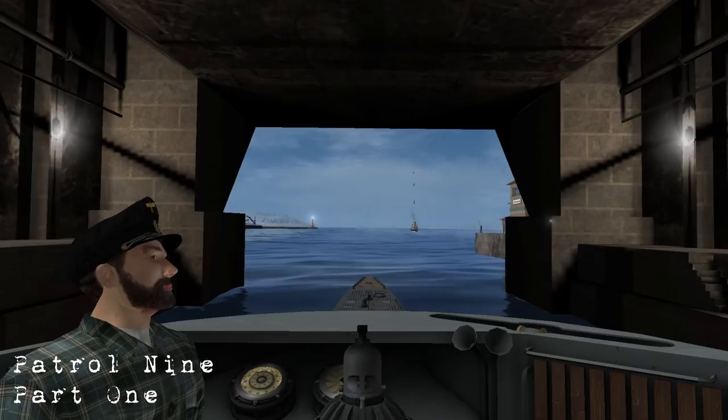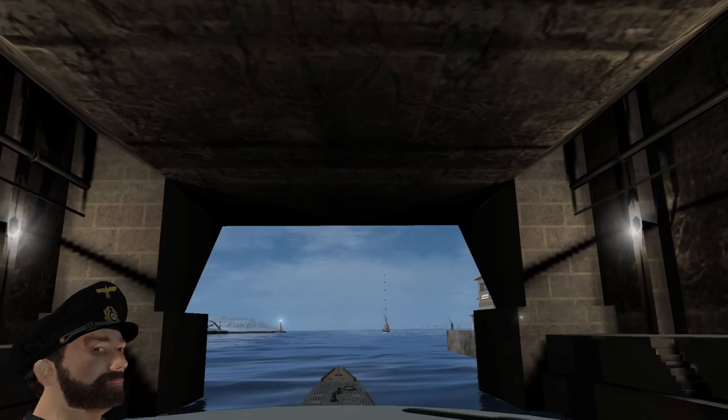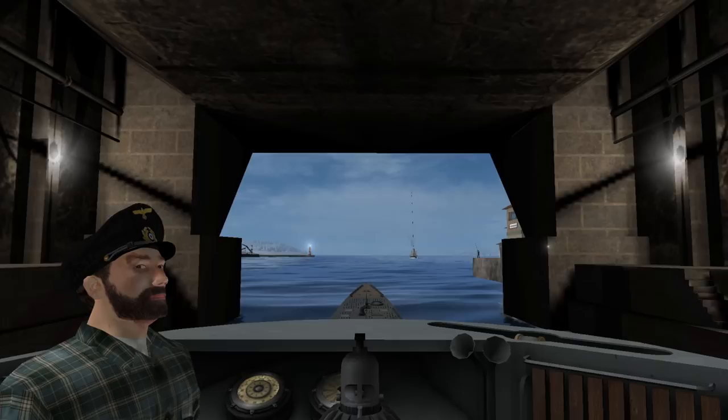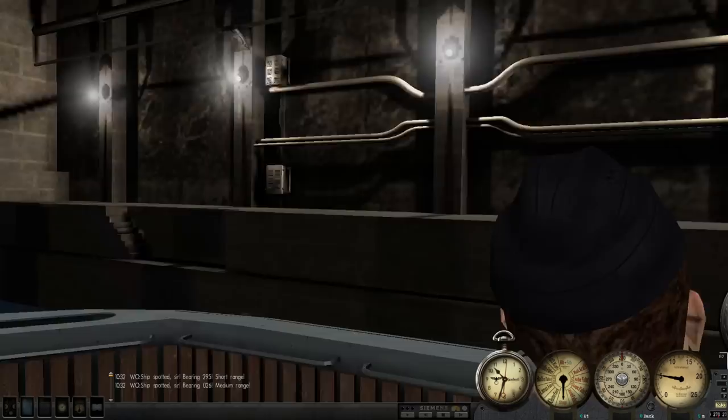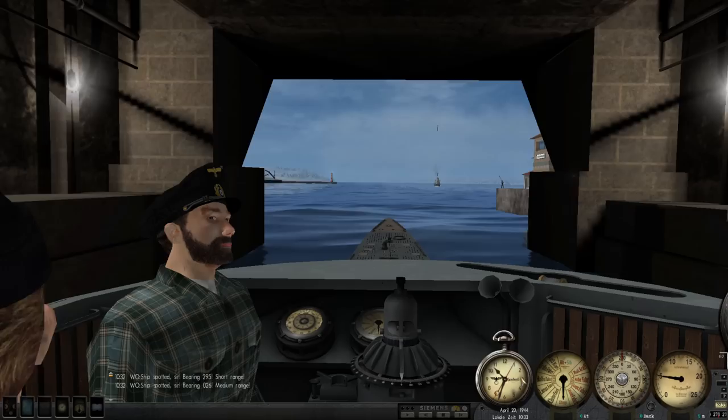Hello everybody, Wolfback here, and welcome to episode number 1 of our 9th patrol in Silent Hunter 3. As you can see, U-531 is sitting nice and cozy in this U-boat pen, so we are protected from bombs while we are being rearmed and refueled. The rearming and refueling process did not take very long. We got here on April 19th, 1944 and we are departing on April 20th, 1944.